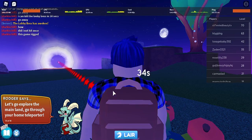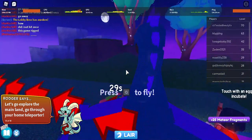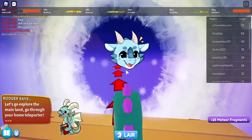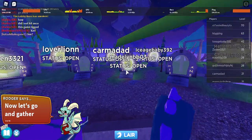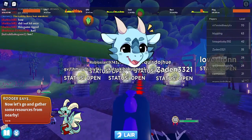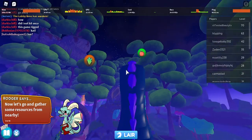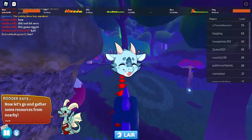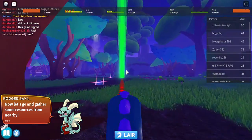Let's go explore the mainland — go through your home teleporter. Awesome! Let's get on with Q — weee, let's go! Now let's go gather some resources nearby. Wrong button — going up, up, and this way.